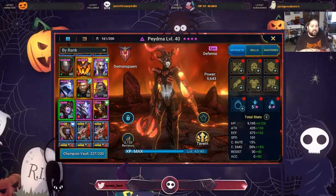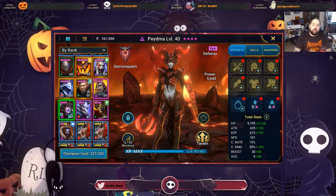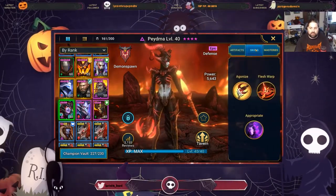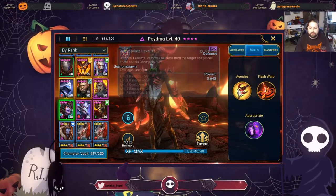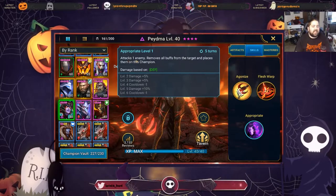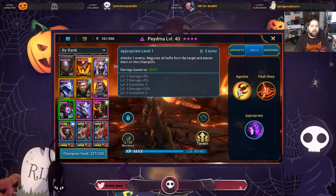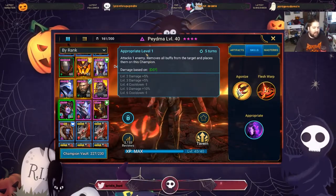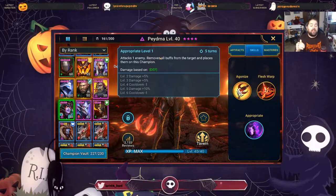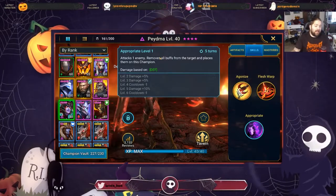Piedma as a defensive champion is going to lean us one way much more than the other, and we'll see why as we review her kit. Before we gear any champion, it is very, very important to look through the skills. She has a void attack that attacks one enemy, removes all buffs from the target, and places them on this champion. Skills that have this definite effect happening are very, very dependent on your accuracy to make that happen.